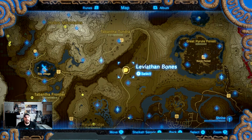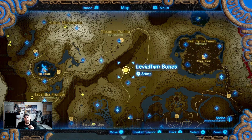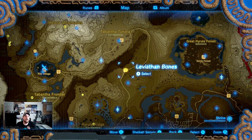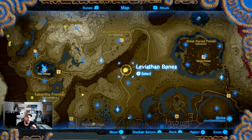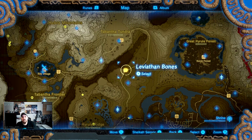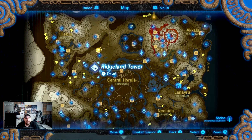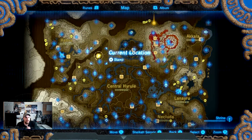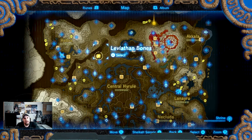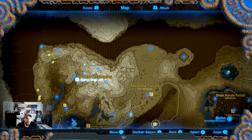Today we're going to be taking a look at the mission Leviathan Bones. This one's a little difficult — the one skeleton that you need to find is not visible from the map, the other two are. I thought I'd just show you the locations of all three and you can figure out how to get to them and get pictures of the actual skeletons. The main thing I needed to know for myself was where to find these things, so let's get into it.